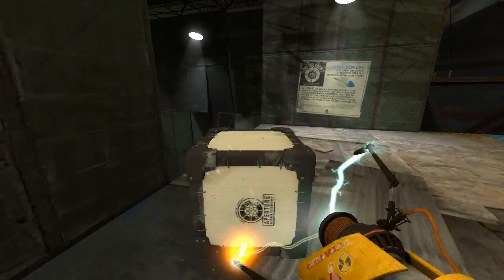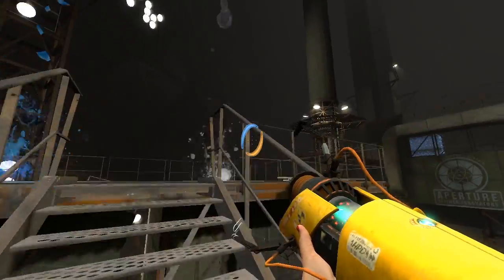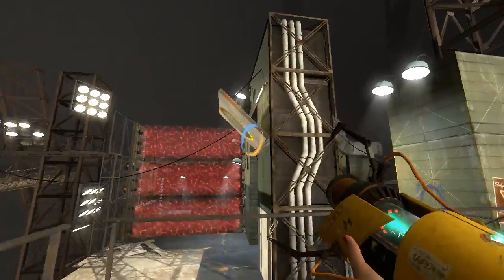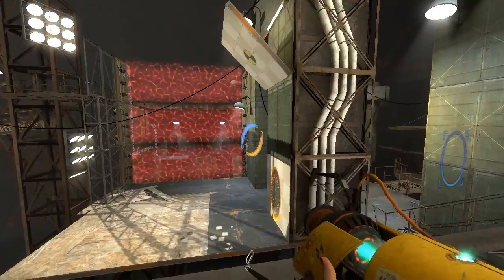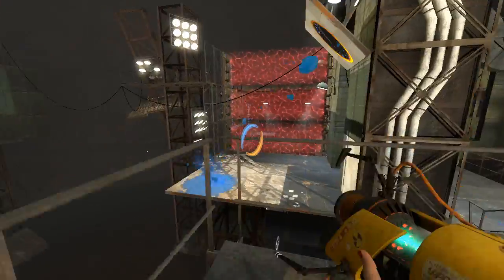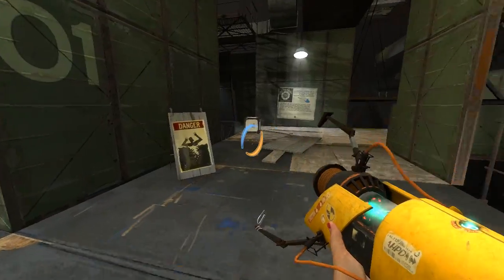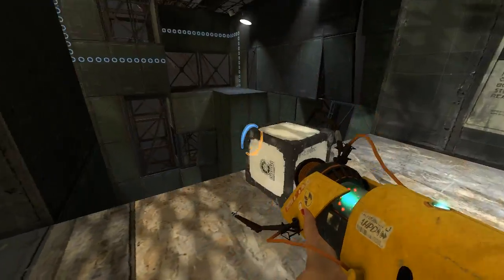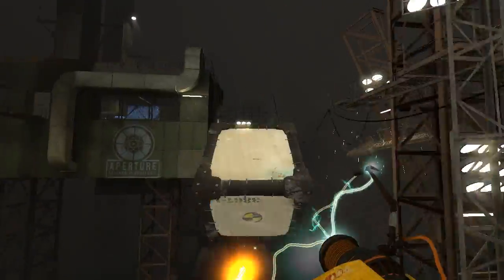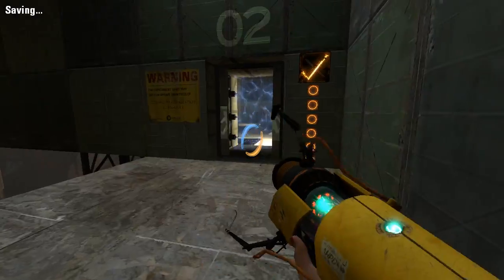I'm gonna put this cube back over here because this is where we're gonna want it to be. What you actually can do instead, which completely breaks the test — you can aim at this portal surface from over here. Pretty sure they only meant you to be able to aim at this one from over here, but you can aim this one over here, do that, and then you can break the test. It's that simple. We just come over here, don't even bother with the button, pop a portal, take the cube with us, and bounce across. Never even needed to disable that at all — completely unnecessary.